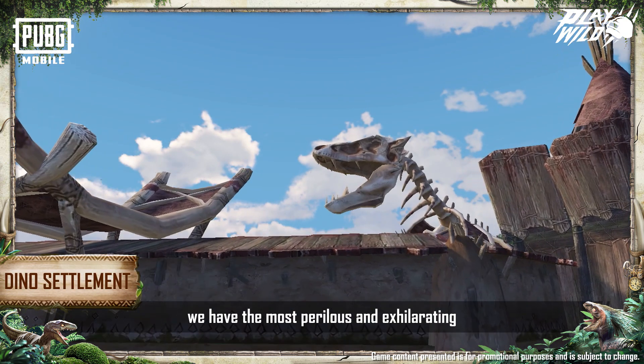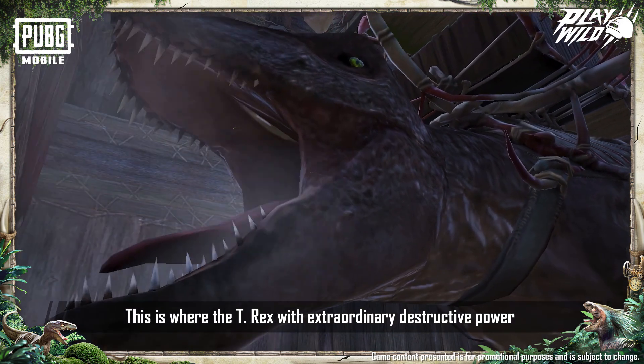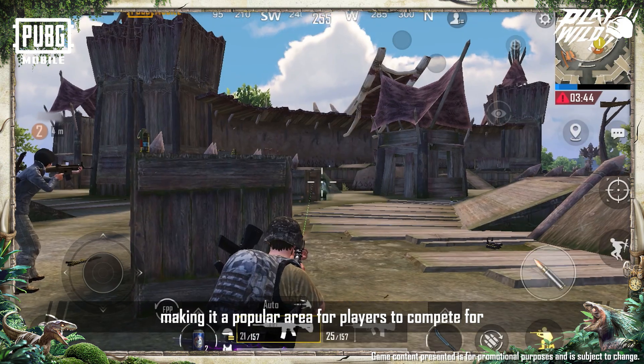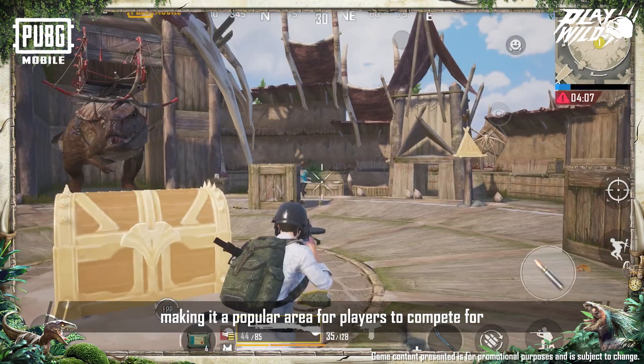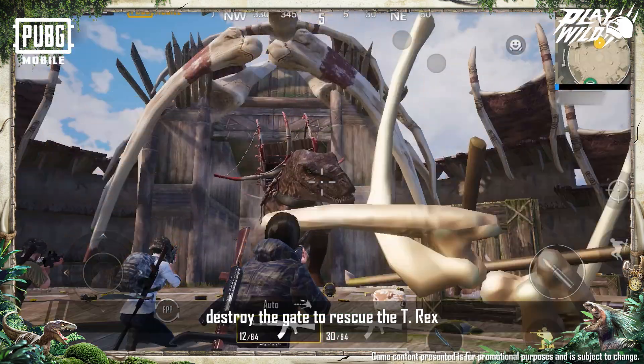Next, we have the most perilous and exhilarating: the Dino Settlement. This is where the T-Rex with extraordinary destructive power is detained, making it a popular area for players to compete for. Be sure to protect yourself. While eliminating enemies, destroy the gate to rescue the T-Rex.